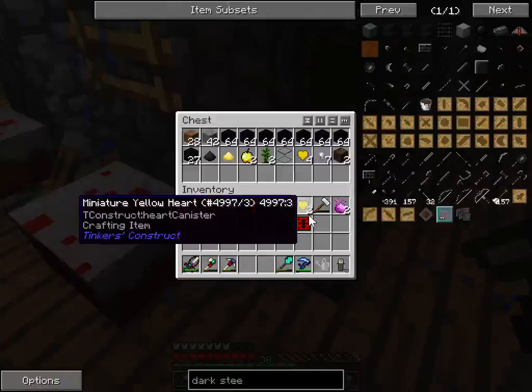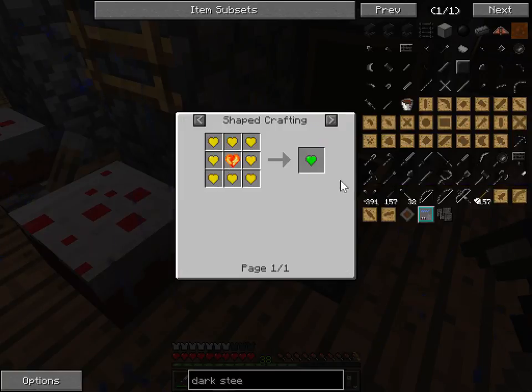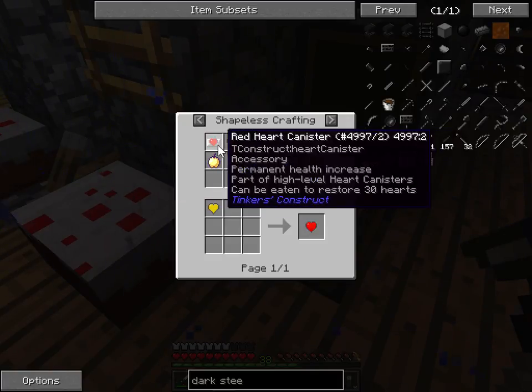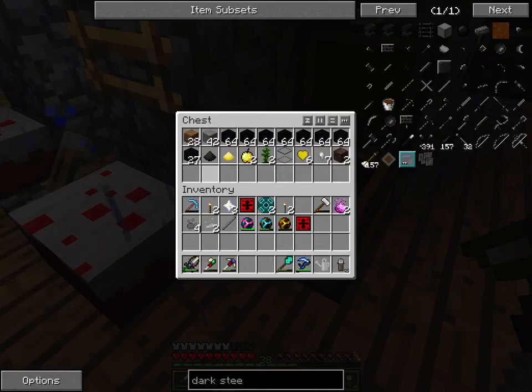This viciel alone will be fine. We need to get these. It's a yellow art canister. Plus notch apples.